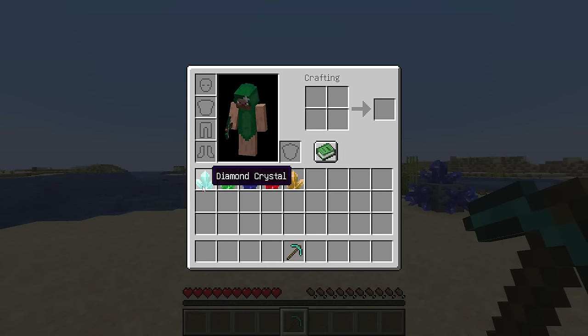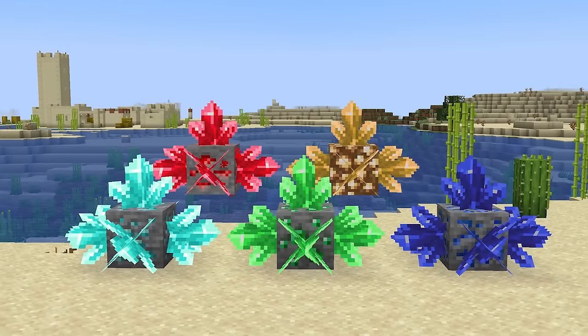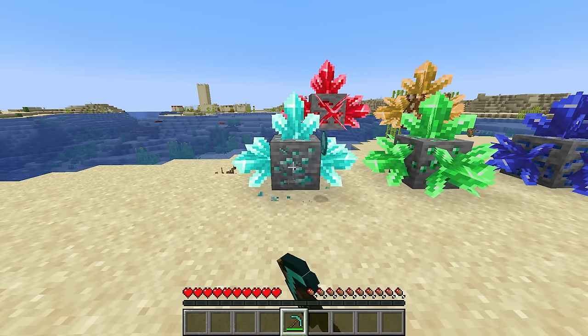Crystals is a small mod available for both Forge and Fabric, adding new crystals that generate on top of ores such as redstone, lapis, emerald, and diamond. Each crystal drops the corresponding mineral.